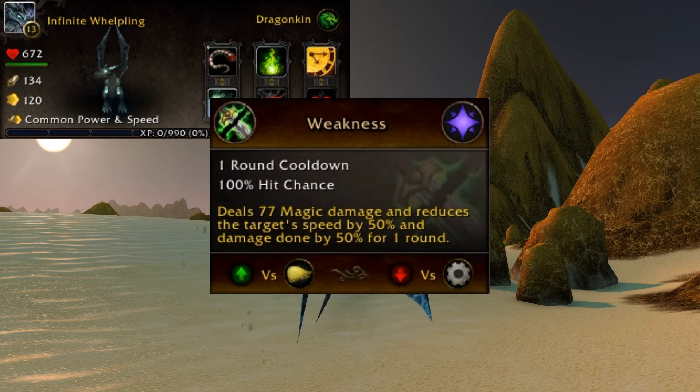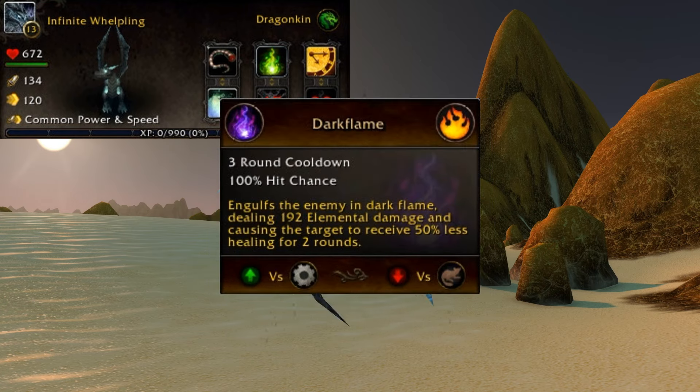Following that, you have Weakness — a one round cooldown, 100% hit chance, deals 77 magic damage and reduces the target's speed by 50% and damage done by 50% for one round. This is good against flying, not so good against mechanical. And finishing off the row two abilities, you have Dark Flame — a three round cooldown, 100% hit chance, engulfs the enemy in dark flame dealing 192 elemental damage and causing the target to receive 50% less healing for two rounds. This is good against mechanical, not so good against critters.